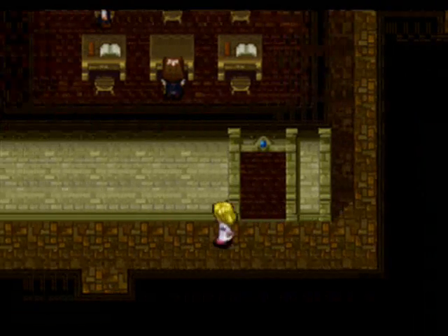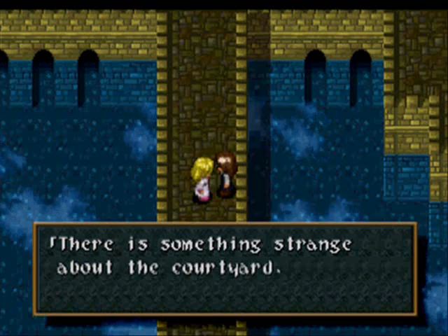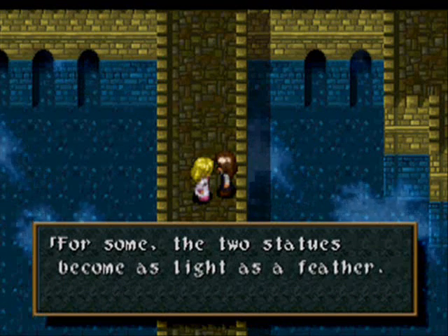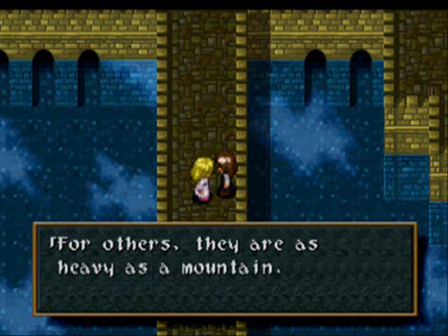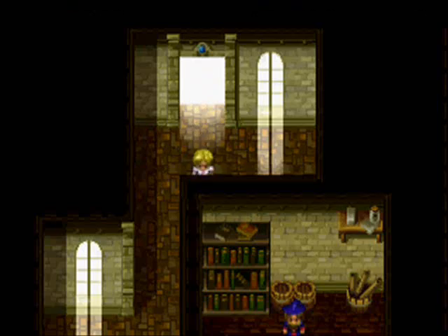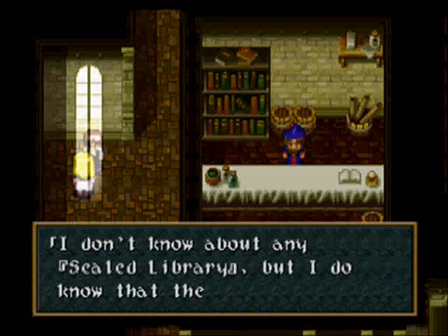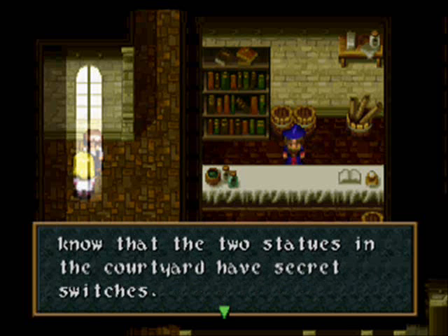Now we have to go around and ask all the people about the sealed library. Talk to this kid: 'There's something strange about this courtyard — for some, the two statues seem to become as light as a feather; for others, as heavy as a mountain. Something about these statues is really spooky.' Then talk to this little girl: 'I don't know about any sealed library, but I do know about the two statues in the courtyard — they are super switches.'